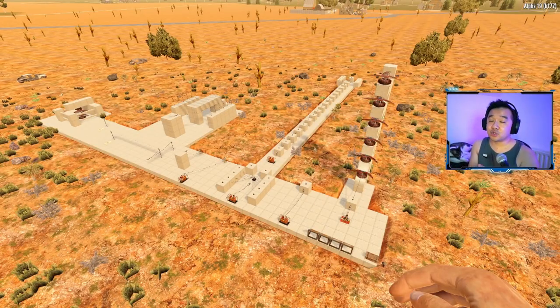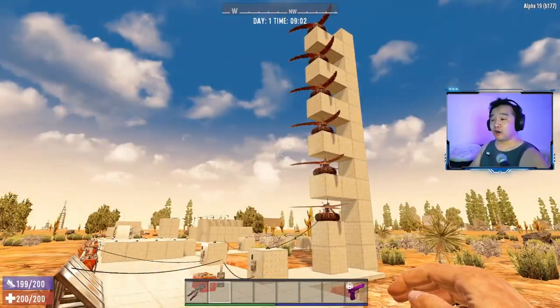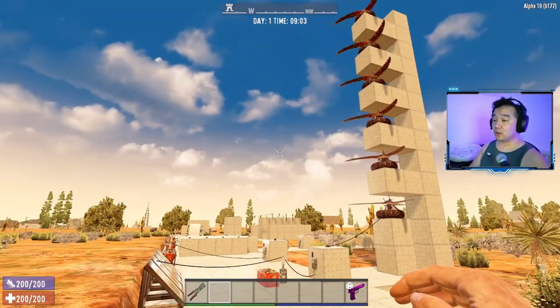What's up guys, it's Tommy here back with another tutorial. We're talking about power in Alpha 19 - how to use it, how to chain things together, what the limitations are, and basically educate you on how to use power to your advantage. Let's get right into it. I'm in my testing world right now.